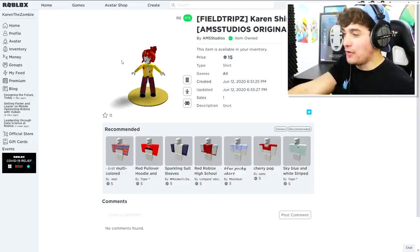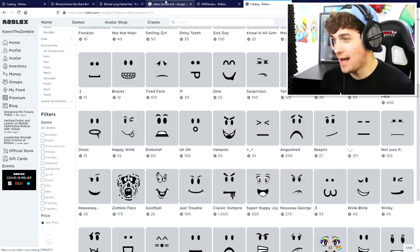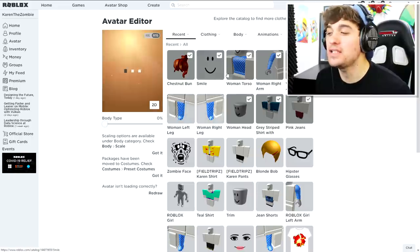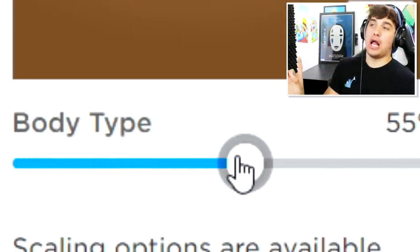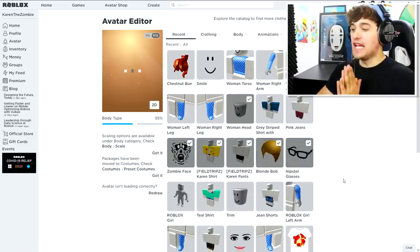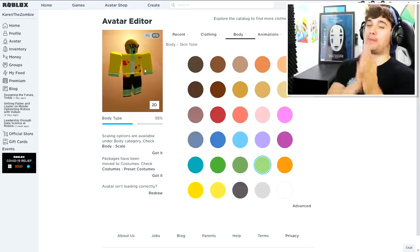There's one more item we haven't got — how did I forget about her face? Karen has a face, guys. This one is perfect — it's even called the zombie face, it was meant for Karen. Karen has a very square body, so we're gonna equip everything and make her a little taller. Let's equip all of this stuff and hopefully this looks just like zombie Karen. That is really good — everybody give yourself a round of applause.